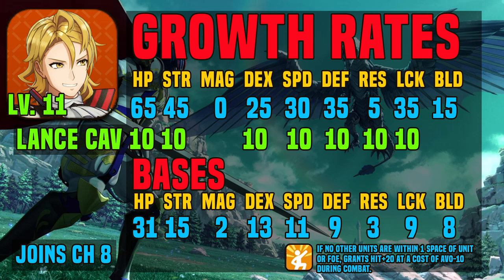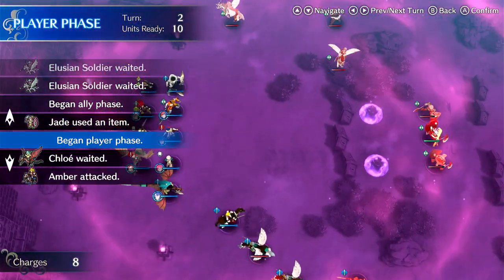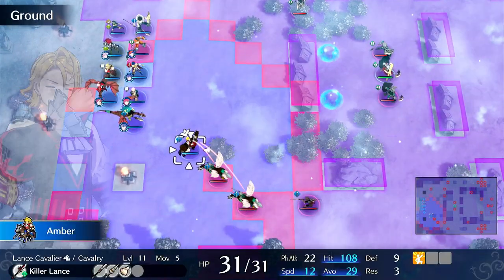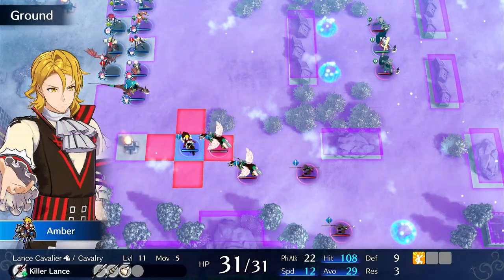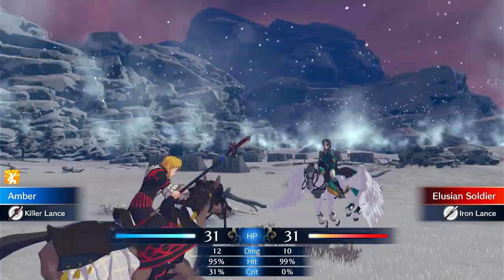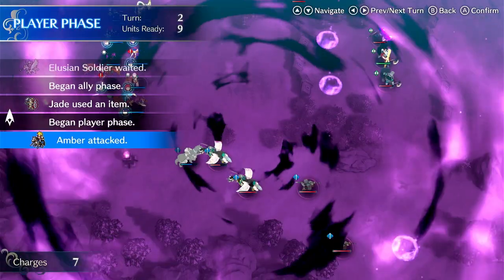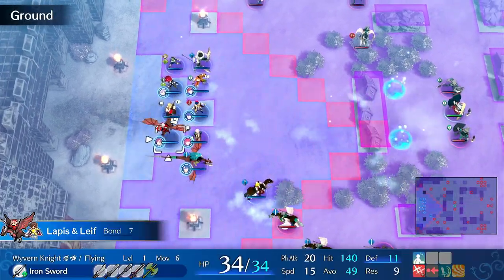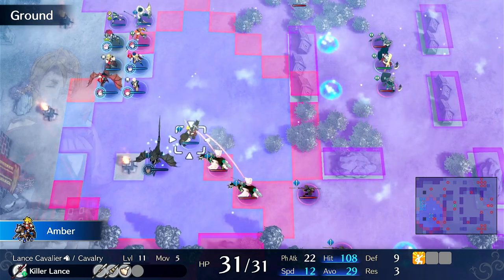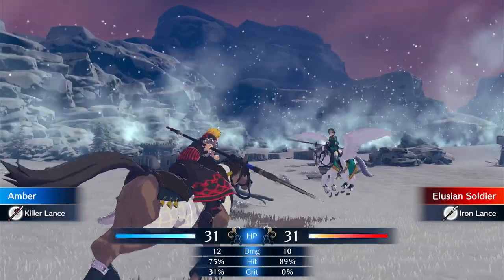He also has a pretty good passive called Aspiring Hero. If no other units are within one space of unit or foe, it grants hit plus 20 at the cost of avoid minus 10. So it is very simple: if you and the foe don't have things directly next to them, you get Aspiring Hero. Right now you can see that my hit rate is 95%, so if I go and attack, it will say Aspiring Hero — it triggers and it also shows on top of his name. Now if we park Chloe next to him while he is attacking, he now loses it — he is just at 75% and if I attack, it won't trigger.